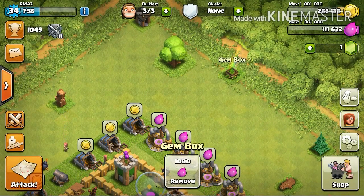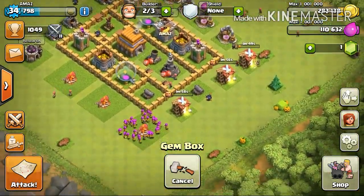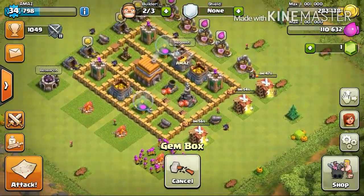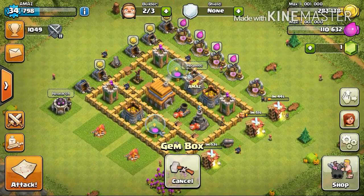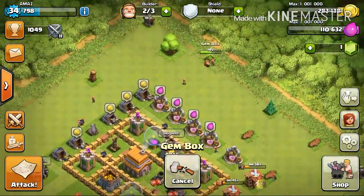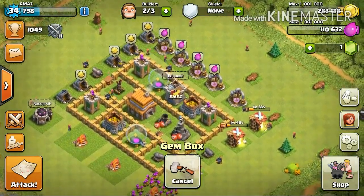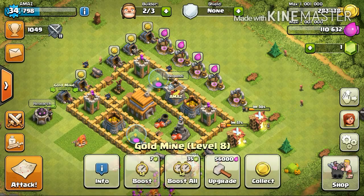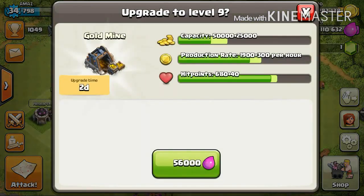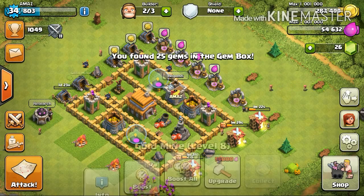Nice, I've got a gem box. I don't sound excited about it because this is my third gem box — most of you watching probably have like 10 or 20. But for me it's a good thing. I've got three builders free since one of my three builders was busy with the gem box, but that's gonna take like five or ten more seconds. So what I'm gonna do is upgrade these gold mines and one of the elixir collectors. Let's go ahead and upgrade one more gold mine.